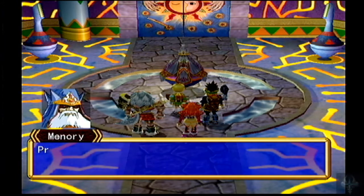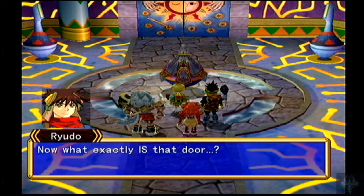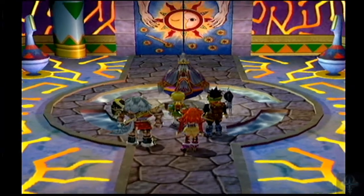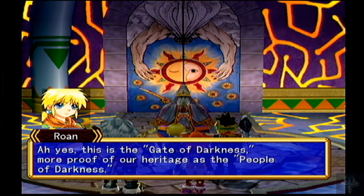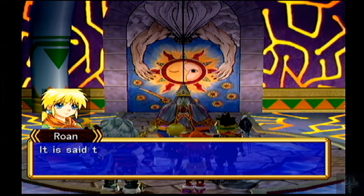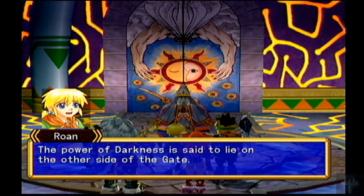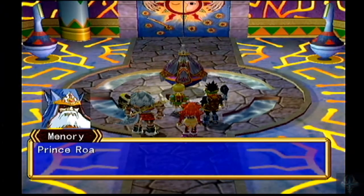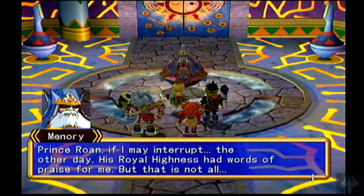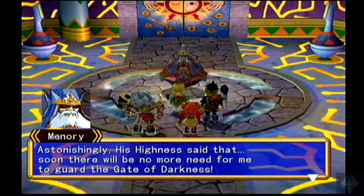Minery the Demon Sealer. Guardian of the Gate of Darkness — that is the role of his people. The mural looks rather frightening. Proof of our heritage as the people of darkness — it's said that it will open, and the power of darkness lies on the other side. Also said it may trigger a disaster or even war. That sounds less than happy. His Highness had words of praise for him, but His Highness also said there would be no more need to guard the gate. Well, that's ominous.